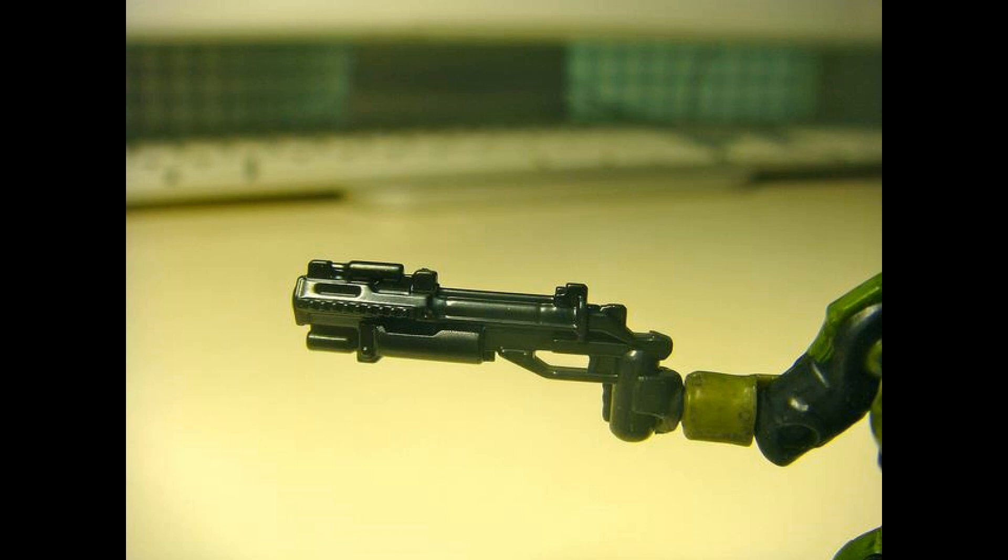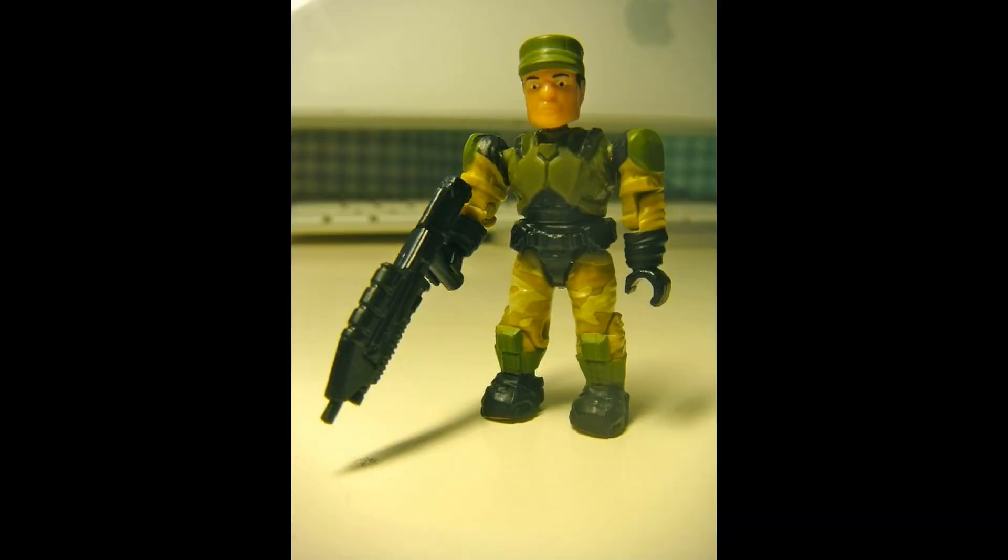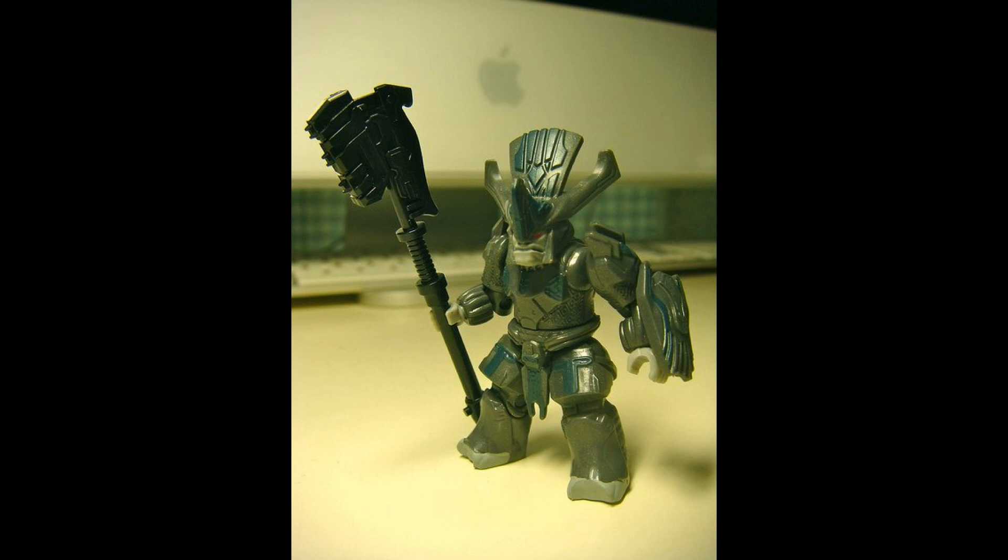Here is the new Halo Reach grenade launcher — not colored, but an awesome mold and a great design. Here we have the Commanding Officer, the same head as the Countdown and the same body. We've seen that color scheme from a Marine a lot of times so not as excited about that, but still a great figure. And we have the Brute Chieftain — you can get a lot of Brute Chieftains with this. Bit of a weak paint job similar to the Chieftain Charge, but they might improve it.